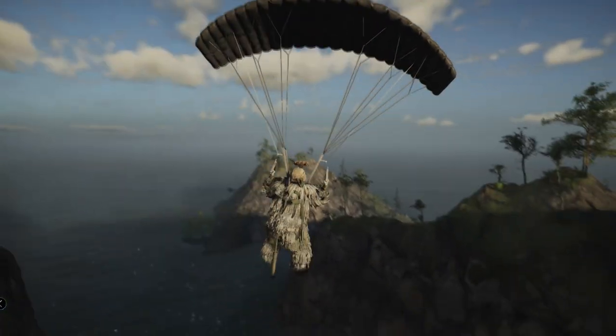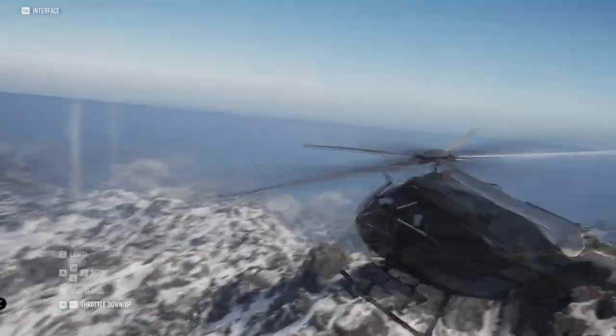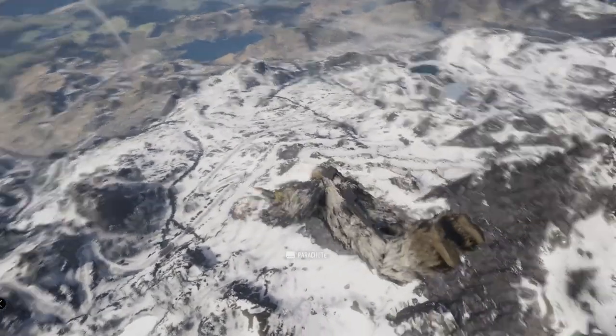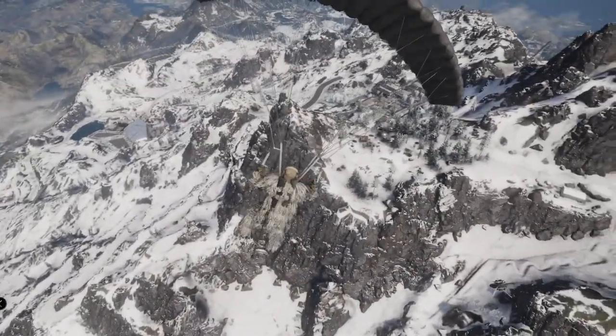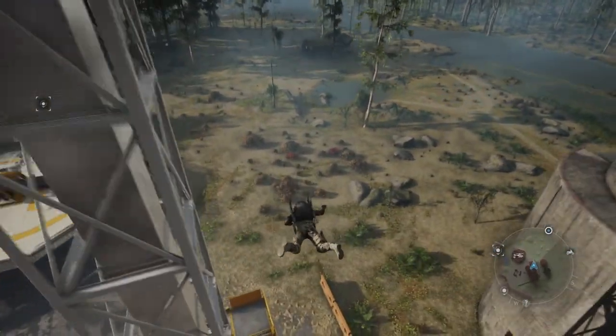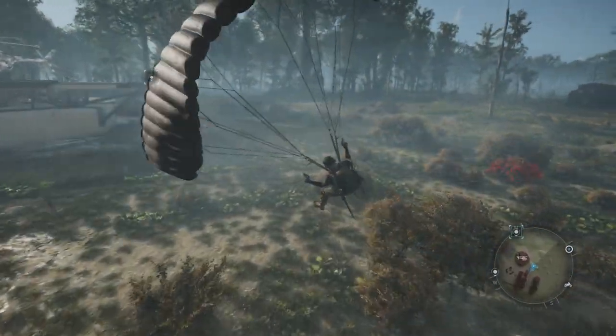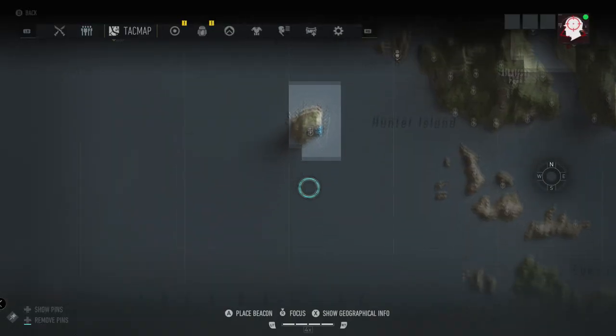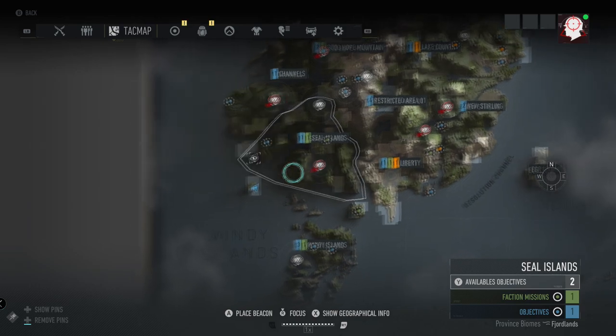Instead of jumping just from helicopters — because truthfully, jumping out of helicopters and parachuting is probably the easiest thing to do in the game — where it gets tough is when you want to jump from buildings. In this video I'll be showing you guys some tips and tricks to try to improve your ability to jump from these objects and do them successfully.